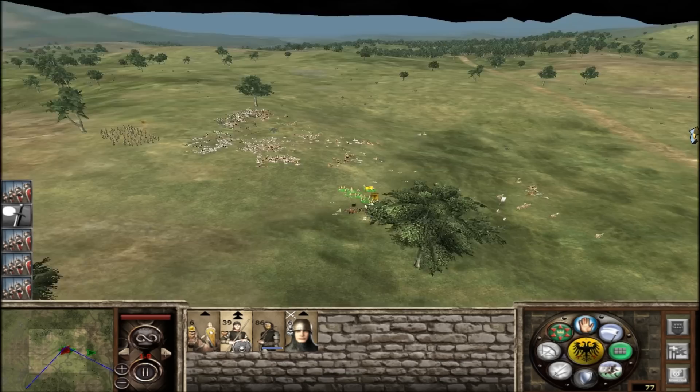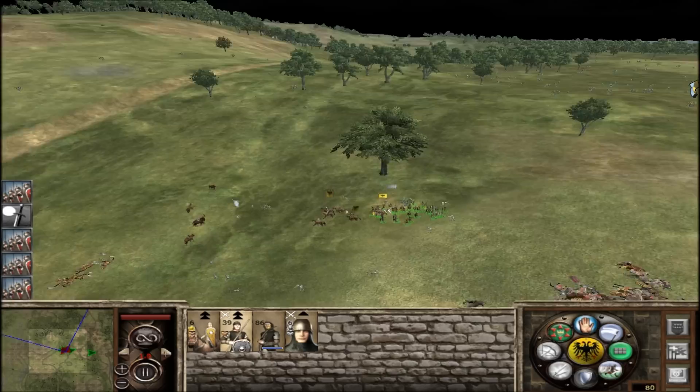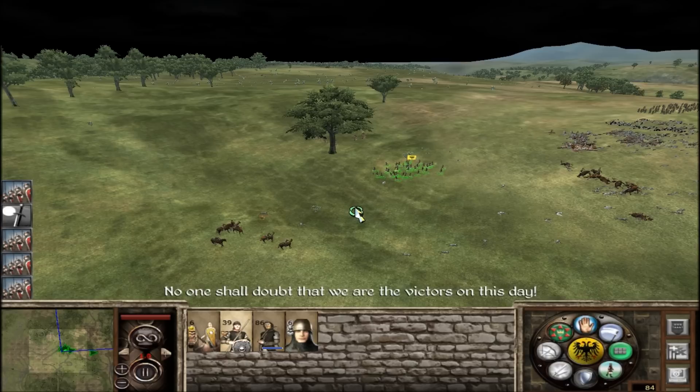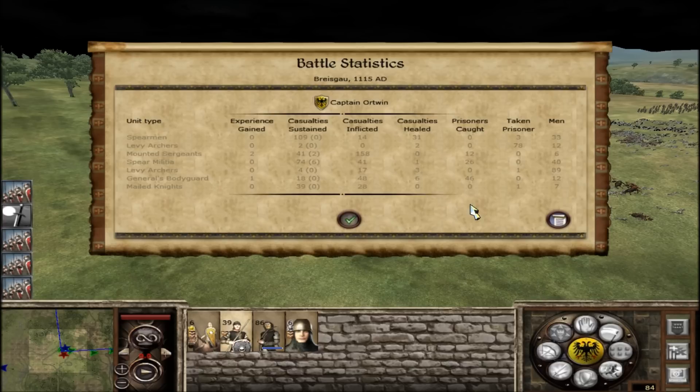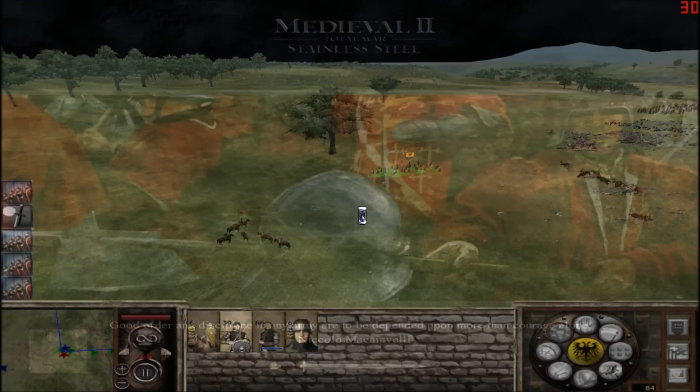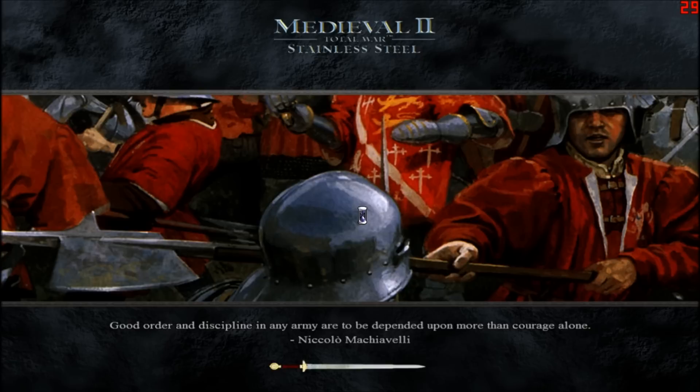I asked you previously if you want to see the small insignificant rebel fighting battles — I'm guessing you want to see this kind of battle, because this is kind of fun and interesting and I don't know how it's going to end. And apparently it did not end as I anticipated. We lost 328 men, they lost 390 men. 158 kills on our light cavalry — that is amazing, that is pretty epic. And our levy archers got zero, they didn't get anyone.